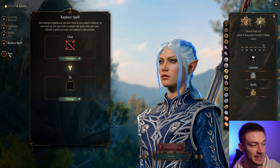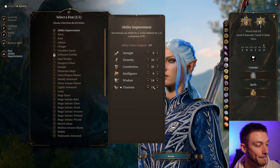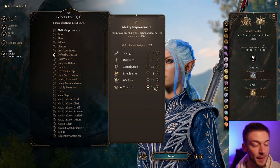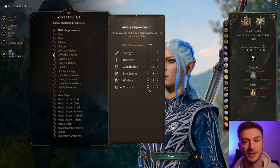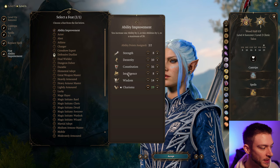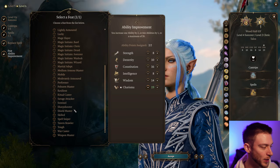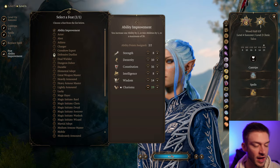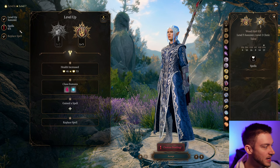This build doesn't get too crazy until we get to later levels. For our feat, this is where we can take our Charisma — we're going to pretend we have the Hag's Hair here to put it at 20. This is assuming we're going to take the Hag's Hair or use Mirror of Loss to increase it even further. There are also items that will increase your stats. Another option is War Caster to protect concentration, but I think the Charisma improvement is the way to go. Spell Sniper can also be a decent choice, but obviously we want our main spellcasting ability higher to increase overall damage and attack rolls.